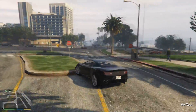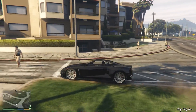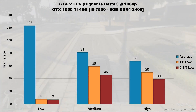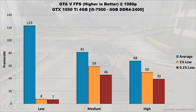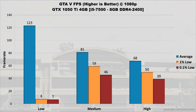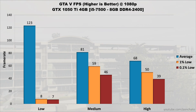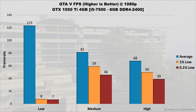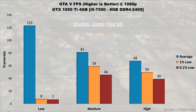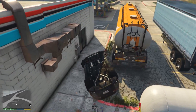Next, GTA V. Since this is a cross-platform game released with consoles we should be able to get very good performance from the 1050 Ti. On low settings we run into the ever-present stutter problem with average FPS at 123 and lows at 8 and 7 respectively — the game isn't playable on these settings. At medium however, the game runs much more nicely: 81 FPS average, 1% lows at 59, and 0.1% lows at an unobtrusive 46. Even on high settings the performance is still great — 68 FPS average, 50 FPS 1% lows, and 39 FPS 0.1% lows. That's good enough to effectively max out GTA V with a 1050 Ti without worrying about the frame rate.